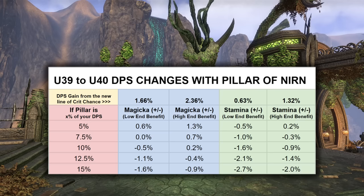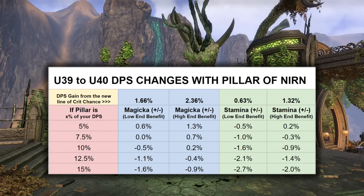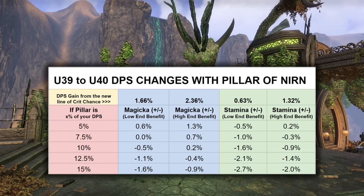For Magicka users, for most people you probably won't even see a difference here, as the damage boost from the Crit Chance is mostly a wash with the damage loss from the proc. You might notice a tiny gain or a tiny loss depending on those sliding scales. On the Stamina side of things, if you are getting a lot of benefit from that Crit Chance line — your native Crit Chance is low, your Crit Damage is high, and Pillar is not doing more than 8% to 10% of your damage — then you probably won't see much of a difference. However, you could start to notice a little bit of a drop-off with those higher percents of what Pillar is contributing to your overall damage.